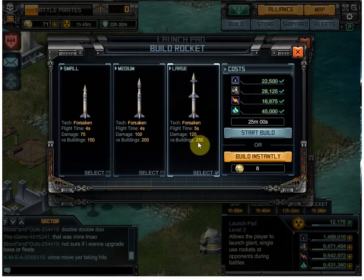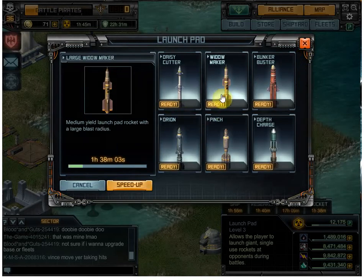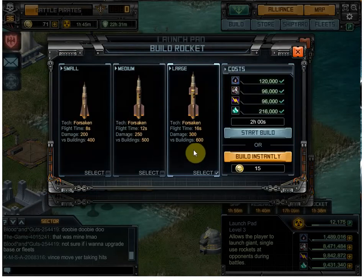The problem is most of the turrets in these campaigns were at least 500 damage to kill. I used a large daisy cutter one time and it only killed half the turret, so that wasn't very helpful. The large widow maker was actually really helpful — I was very happy with that one.